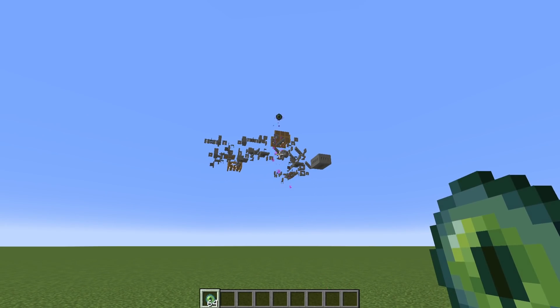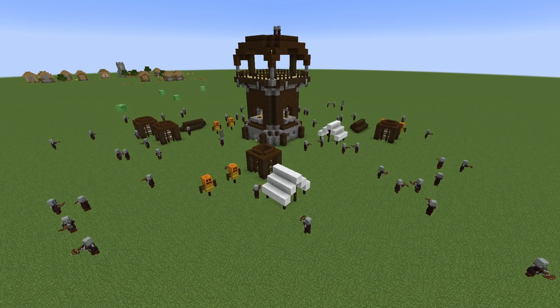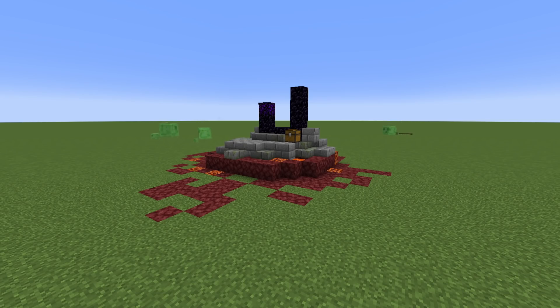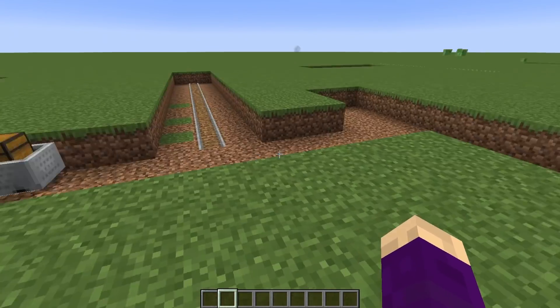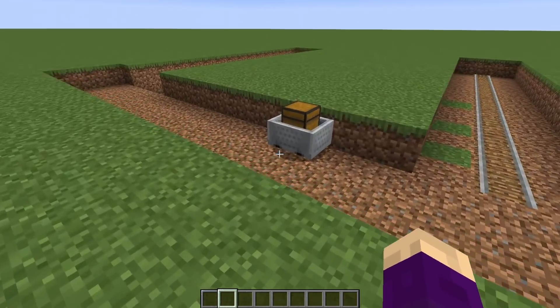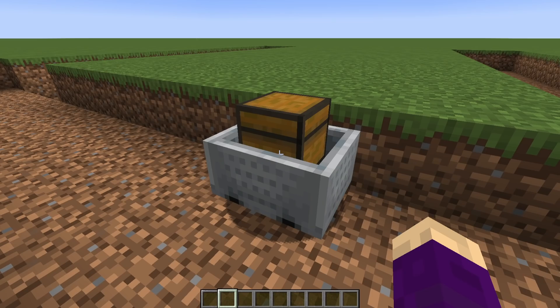But the excitement doesn't stop there. If you import a world from earlier than 1.18.2, something amazing happens. Pillager outposts, ruined portals, and if your super flat world was made prior to 1.18 with generations starting at Y0 instead of Y-64, you even get abandoned mine shafts.